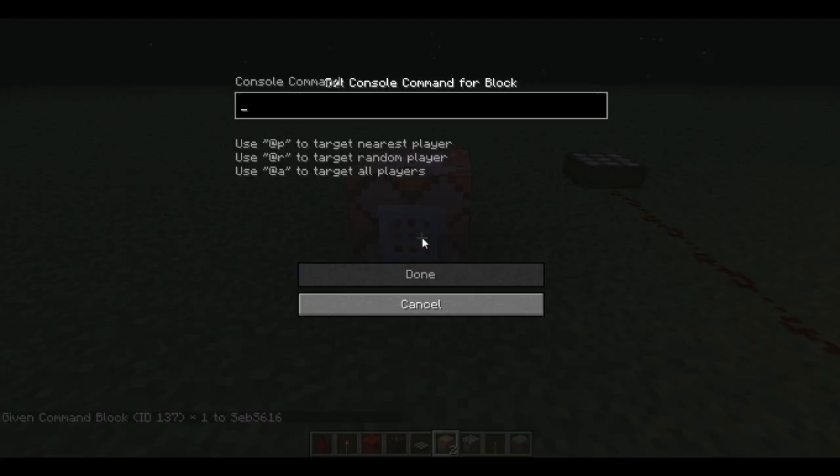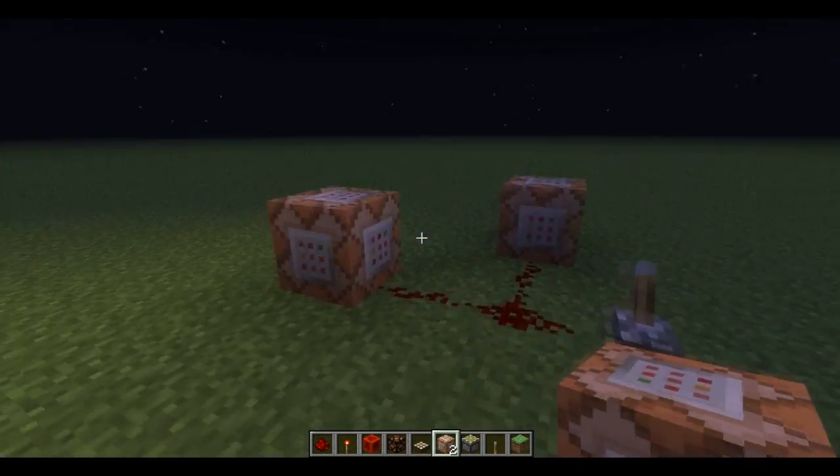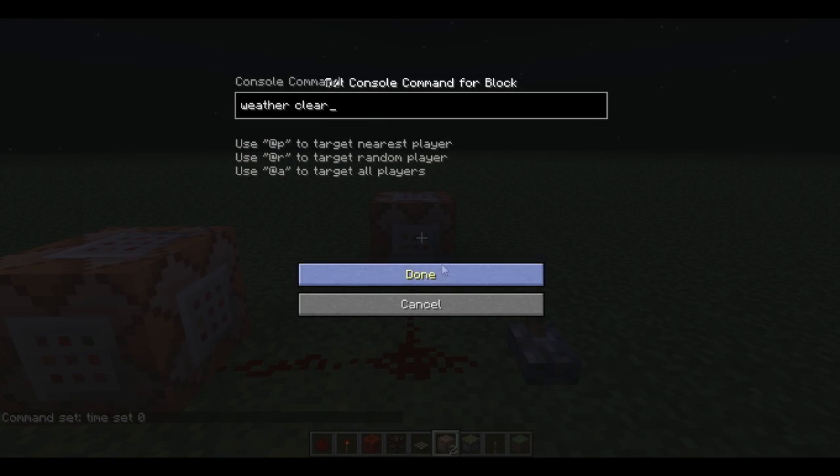You want to place them and then right-click, and then you can type in your command. You don't need the forward slash like you do if you're giving a command from chat. So here I've got two set up: I've got 'set time to zero' and I've got 'weather clear'.